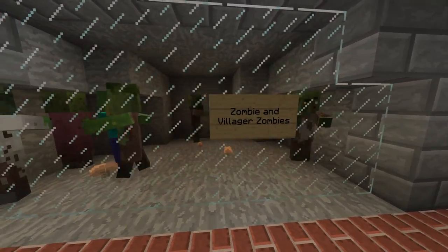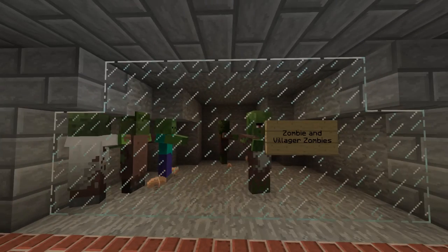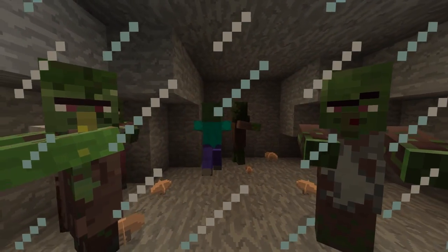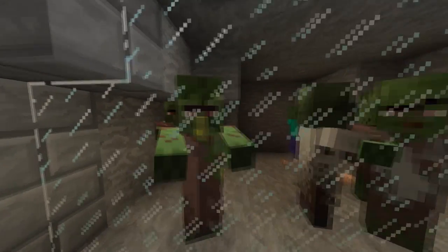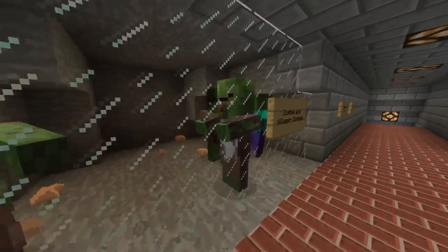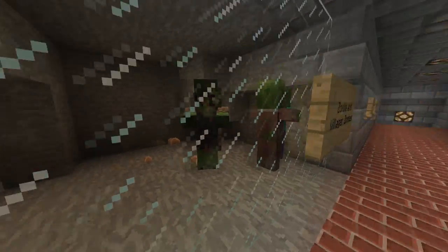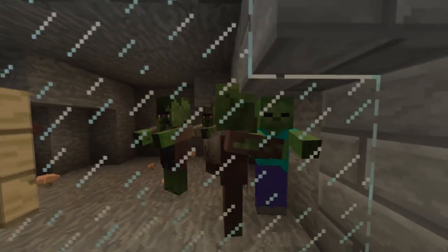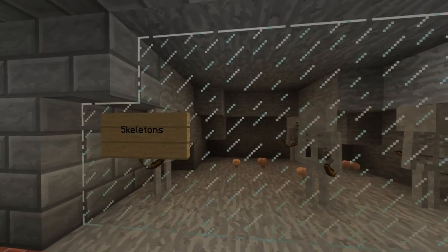We're going to start off with the zombies and the zombie villagers here. These are the adult versions. They got rid of the normal looking villager zombie — that one had the same clothes as the traditional zombie but had a villager head — and now they've replaced them with all these different variations of zombie villager. Really cool. You can see like the blacksmith, a librarian, a priest somewhere. All the models are based off the villagers themselves.